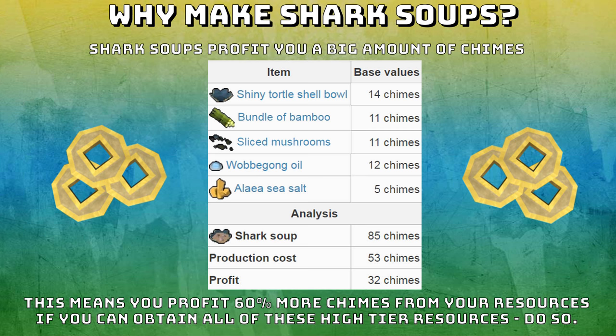If you go onto Uncharted Isles and keep doing large junkets, depleting every single resource on the large junket before you move on, and doing your daily island, you'll easily make really good amounts of each resource which can go into shark soups. Doing every single skill, you're not really losing out on much either because all of the XP rates are really good except for the farming — but some extra farming experience never really hurt anyone. So if you have all of these stats, I'd definitely advise making shark soups and doing them on a portable range.